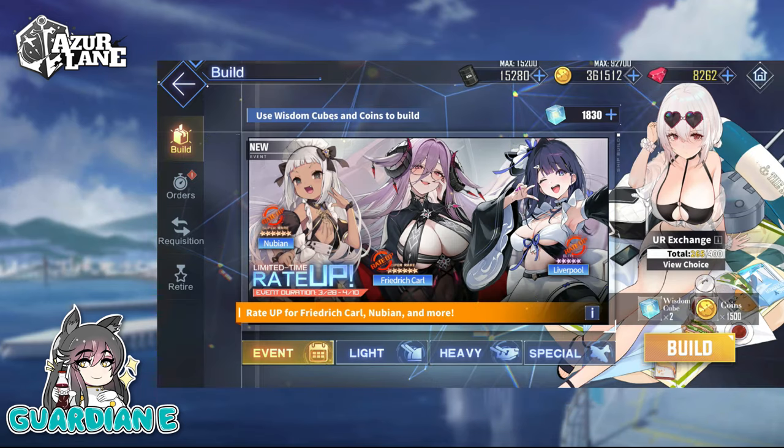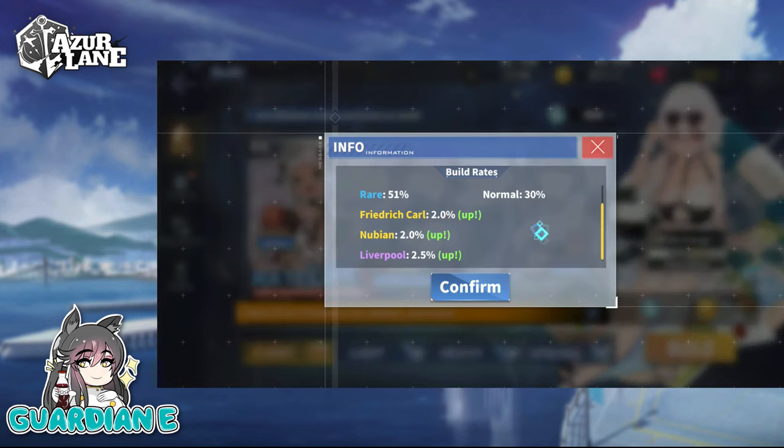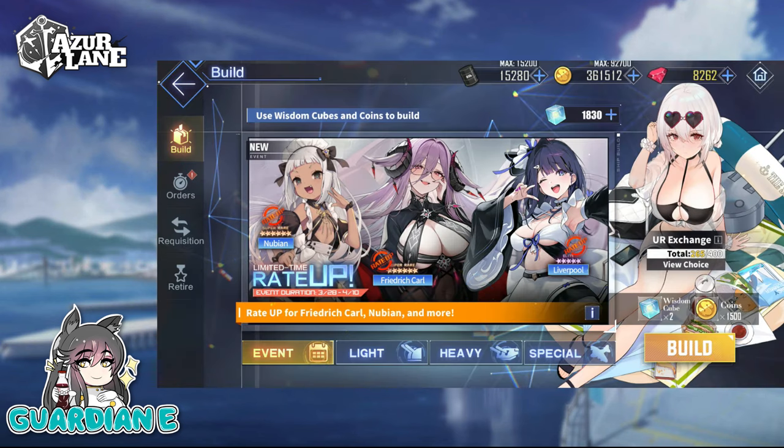Here we are on the limited time rate-up banner starting today until April 10th. We've got two gold ships, two SRs — Nubian here on the left, Friedrich Karl in the middle, and then Liverpool as the one lone elite pullable on the banner. Of course there is Devonshire, who can be gotten through grinding the event itself. But from the banner, this is the breakdown. Let's get into it — we're trying to get all three of them today.